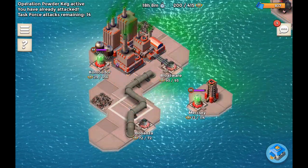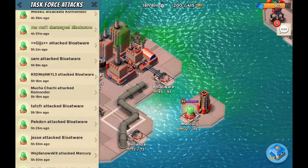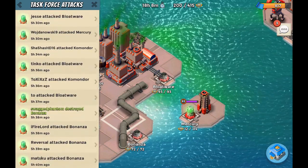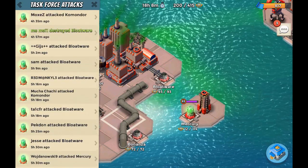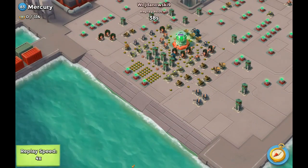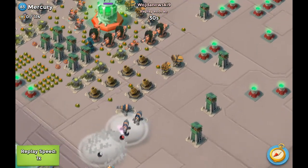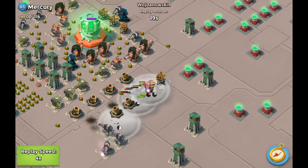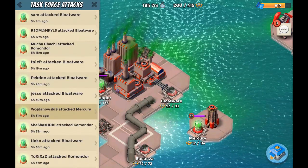About five and a half hours later, we're back again and we're going to take a look at some of the replays from the task force Powder Gag. Starting off where we left off with Shasha HD. So we're going to go to Wojnowski — he actually took out one thing. I want to go through this as much as I can. Brand new base over here — I think he's going to go to the rocket launchers, which he is. He actually takes it out.